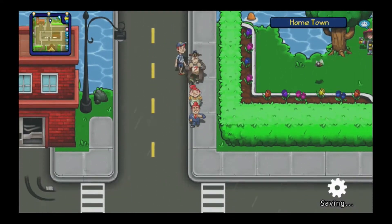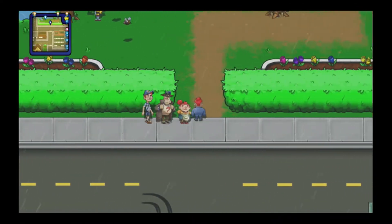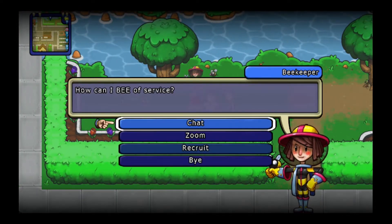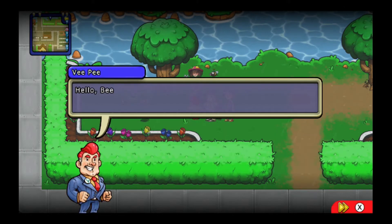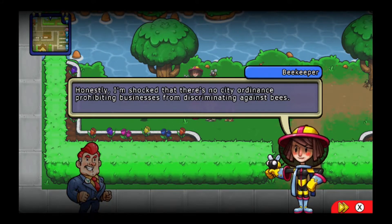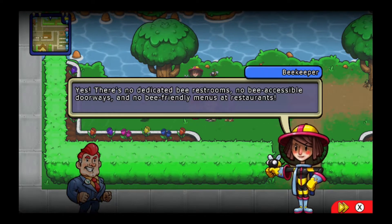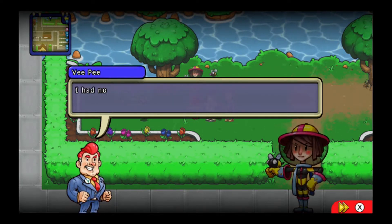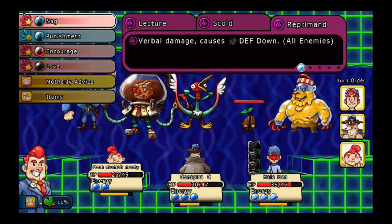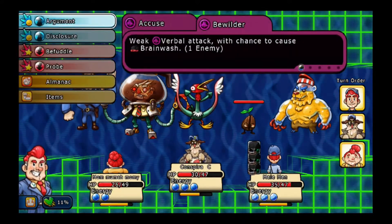This is an RPG where you take a group of three citizens around the world pretty much saving it. You are the vice president and you want to make your town — and actually the world — better. Some of the big flaws are that it's slow and tiresome; you'll be doing a lot of reading. Everything in this game is pretty much reading. To add to that, there are loading screens everywhere — a loading screen going through a door, a loading screen going outside.